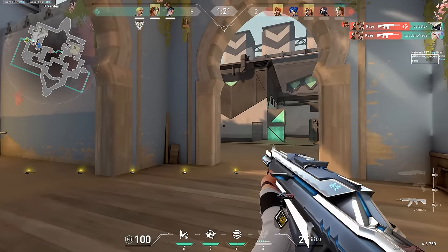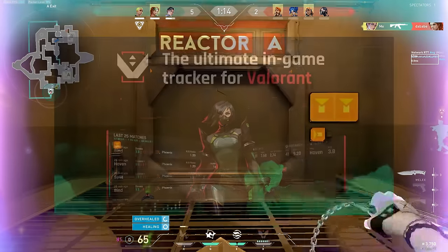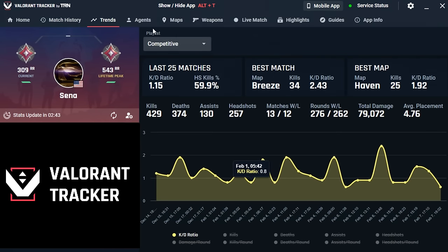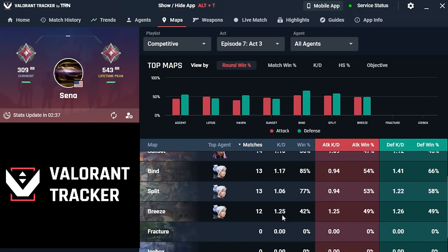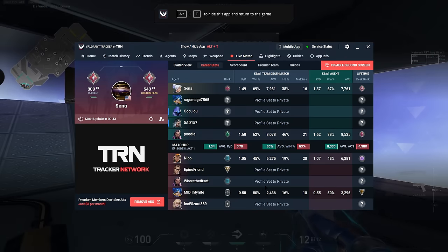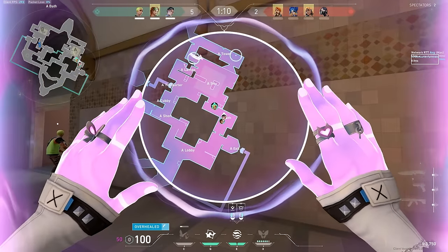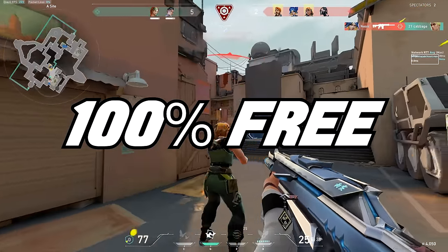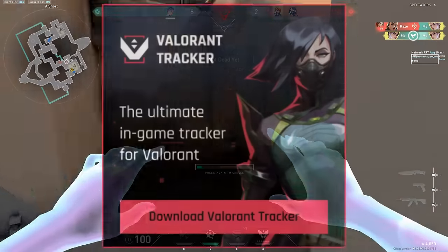Right before we jump into the video, I want to take a moment to introduce you and thank Valorant Tracker for sponsoring this video. Valorant Tracker is the most popular app for viewing and tracking your stats and improvement. You can look at all sorts of stats like KD ratios, win rates, agent win rates, map win rates, and so much more. One of the coolest features Valorant Tracker offers is the Live Match tab, where you can actually see the stats and ranks of every player in your game. Valorant Tracker is 100% free to download and use, and you don't have to pay a single penny to get access to all of these awesome tools.